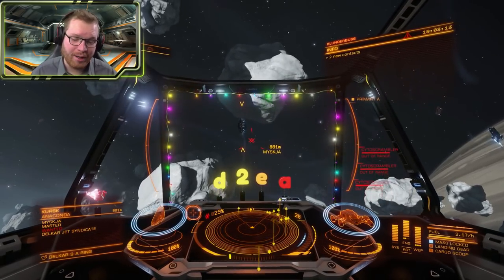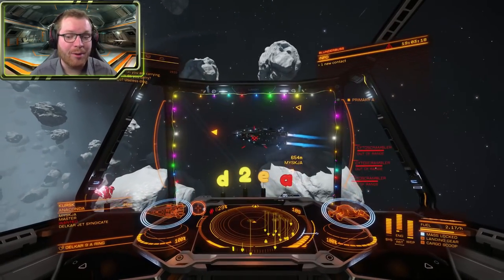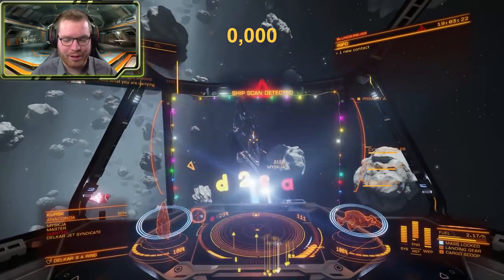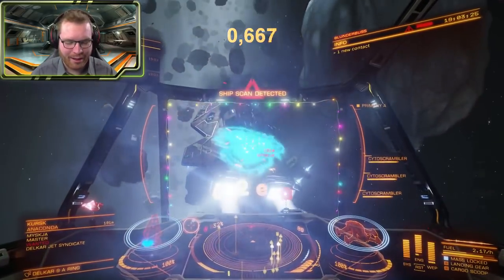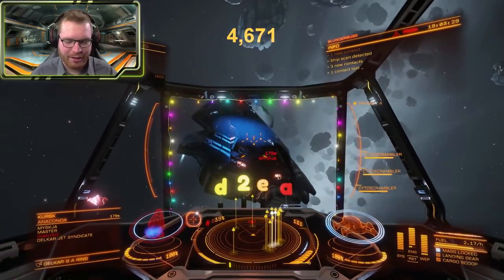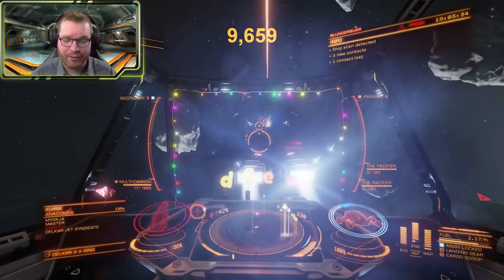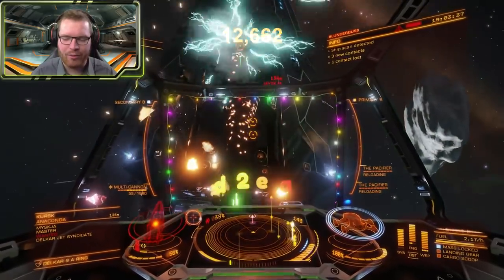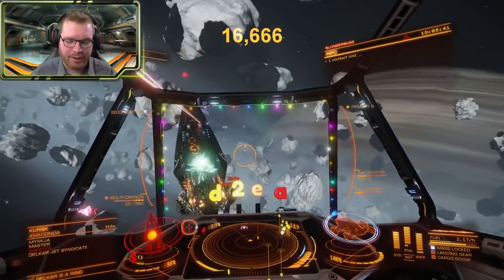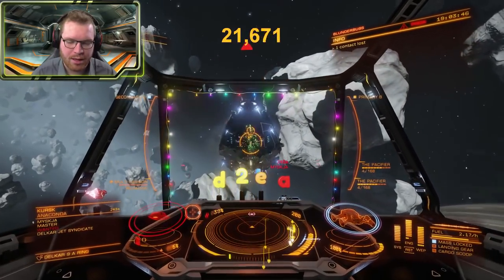Wait for him to finish his scan, realize I have nothing of interest to him and he's gonna turn away, look for a more lucrative target. And this is when we sneak in on him, sneak up very close behind him, wait for him to present a nice big target and let rip. He is at about half shield, down to one ring and his shield is down. Switch over to the other fire group, soften up his armor a bit with the multi-cannon and let go with the pacifiers. He's down to about half hull now. Give him a second salvo with the pacifiers, he's down to 20% and he is about to be no more.